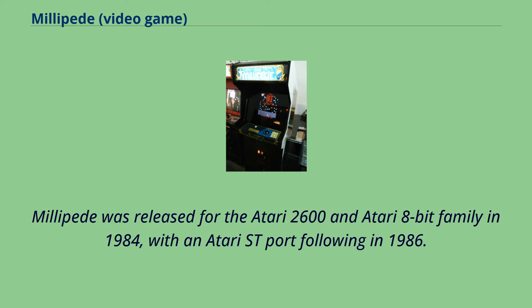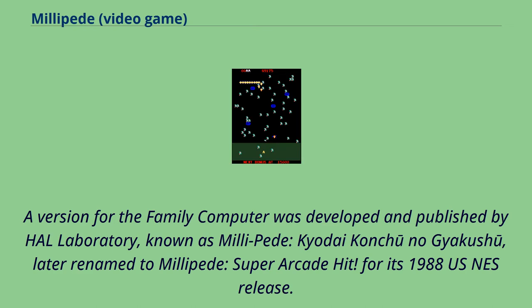Millipede was released for the Atari 2600 and Atari 8-bit family in 1984, with an Atari ST port following in 1986. A version for the Family Computer was developed and published by HAL Laboratory, known as Millipede: Kyodai Konku no Gyakushu, later renamed Millipede: Super Arcade Hit for its 1988 US NES release.